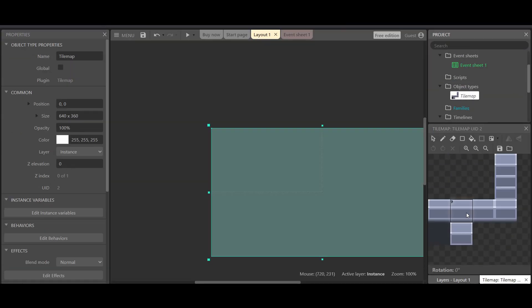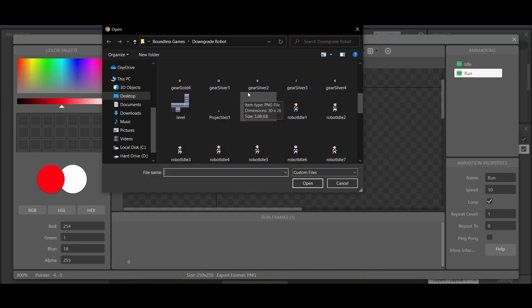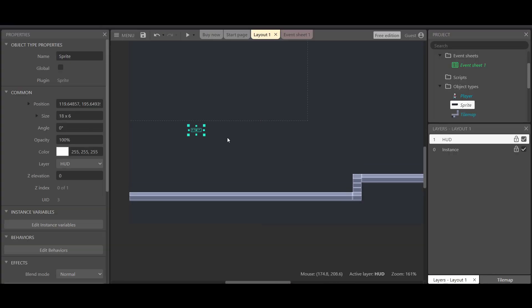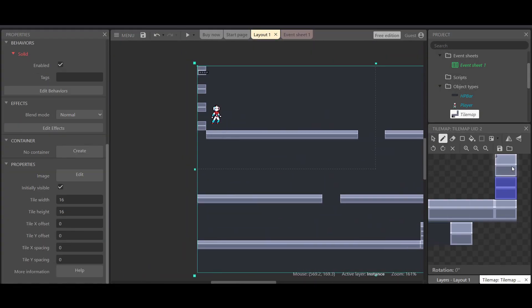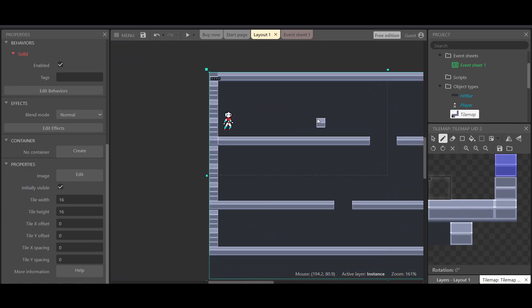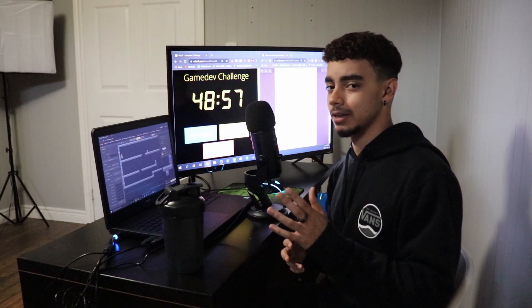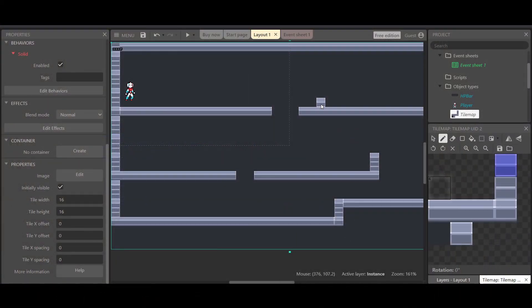In the first block, I wanted to start setting up the main platforming system with a character that can move left and right, jump, and have a tileset with proper collision detection - which is actually extremely easy as it's kind of a built-in feature in Construct. So nothing too crazy so far. I finished the level and semi-created the character, so we have 48 minutes and 50 seconds left.